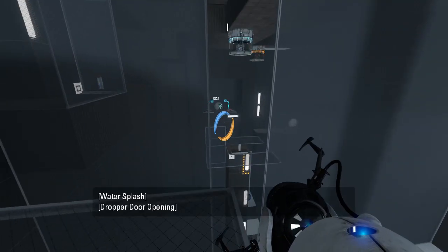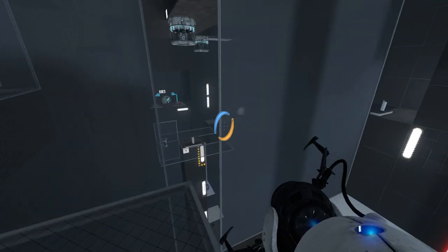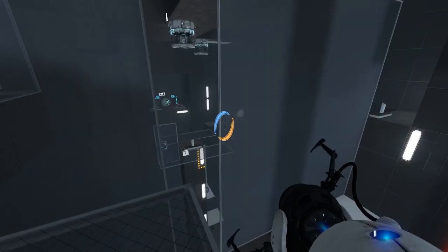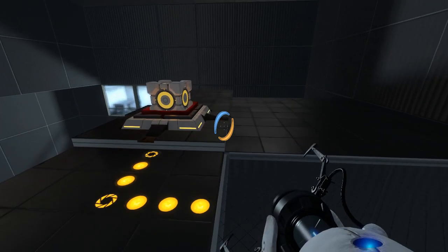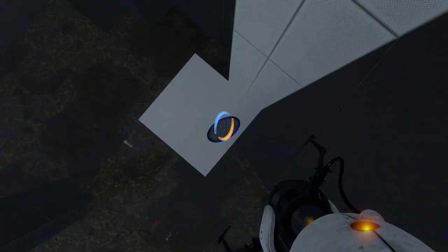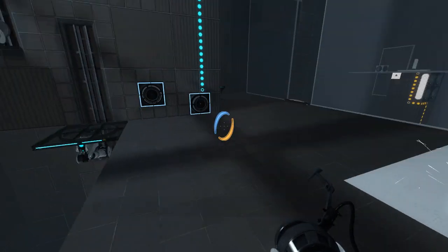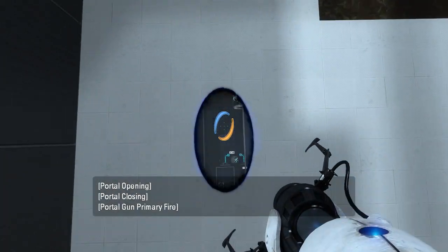Where does that portal need to go? Where does the cube land? The cube just lands there. That's not it. How do I get to the exit, then? Cause this doesn't get me high enough. The exit's too high for that. So let's go get that laser cube back, and then we also need the regular cube back, cause I need to figure out what to do here. How do I get over there?